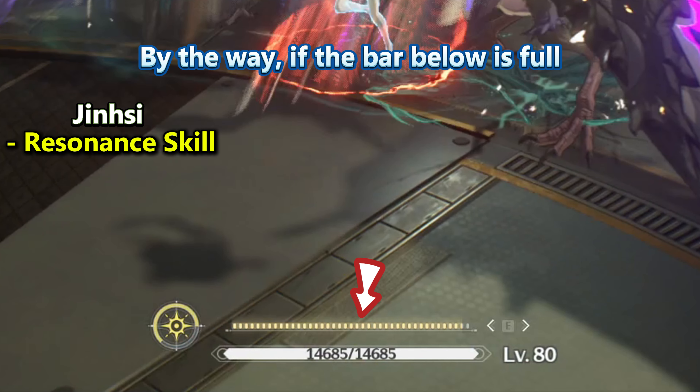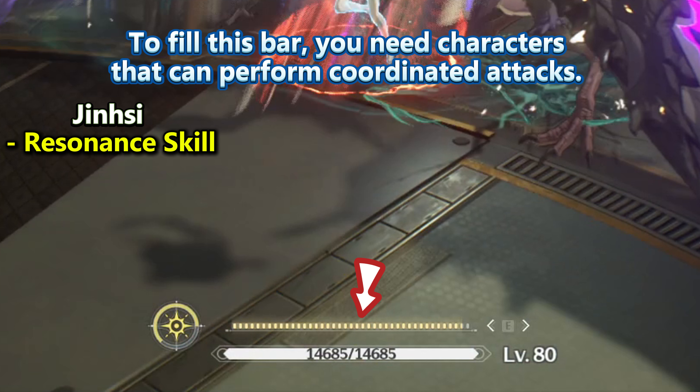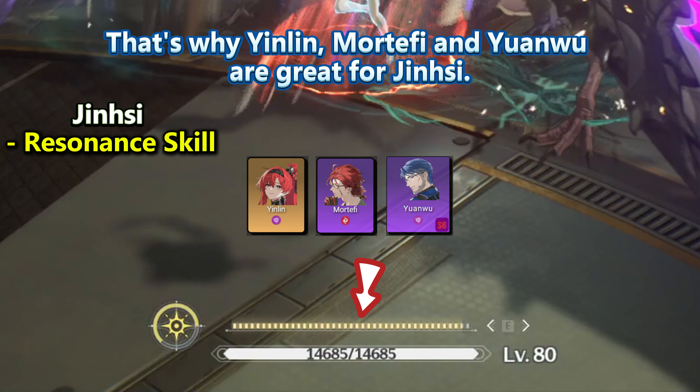By the way, if the bar below is full, the damage dealt by Jinsy's Skill will increase significantly. To fill this bar, you need characters that can perform coordinated attacks. That's why YinLan, Mortuffy, and YuanWu are great for Jinsy.